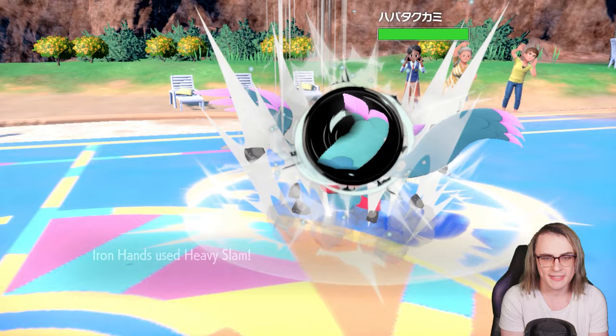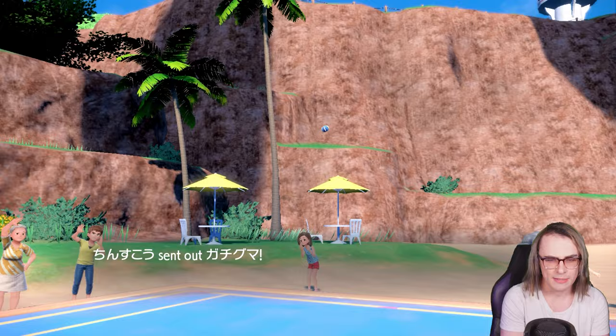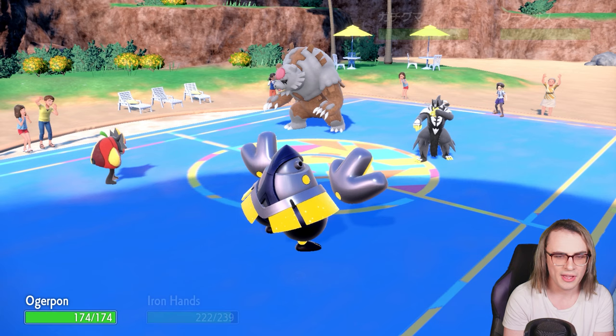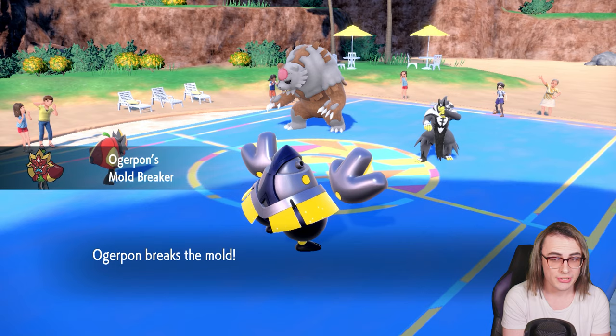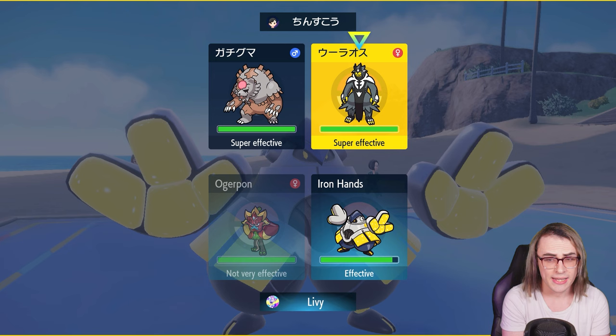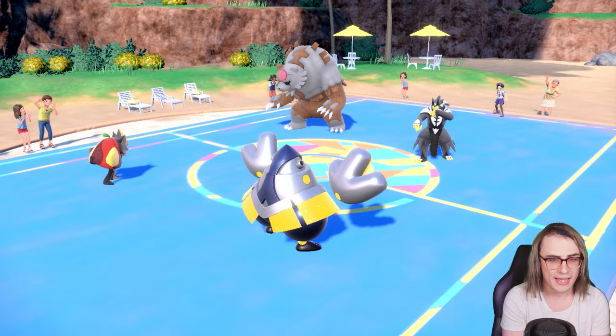We're going into Ogre Pon and probably just clicking Wood Hammer. Ursaluna Blood Moon comes in — that could be kind of scary. One of these Pokemon will probably claim a kill on my Ogre and I'm not sure which. I can't Spiky Shield around Urshifu. I think I'm going to go for Tera and then Drain Punch into Ursaluna — there's more of a chance Blood Moon goes for something else. If I had to guess they're probably going for Tera Fairy or Normal. Drain Punch still gives passive recovery on the AV and I'll take the hit. Tera Normal — okay perfect, glad I made that play.